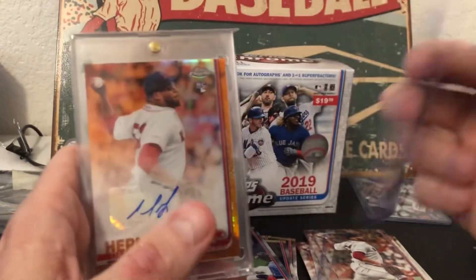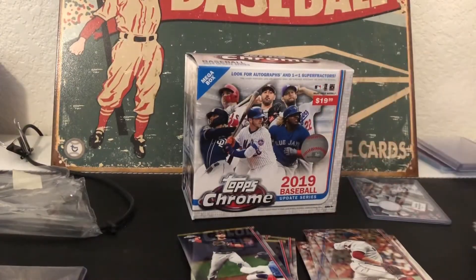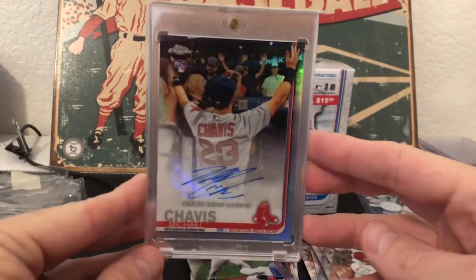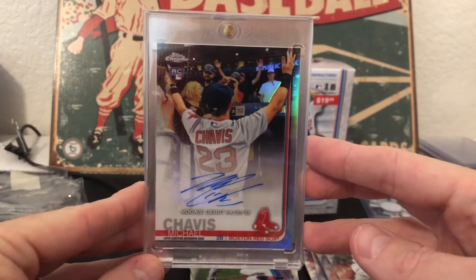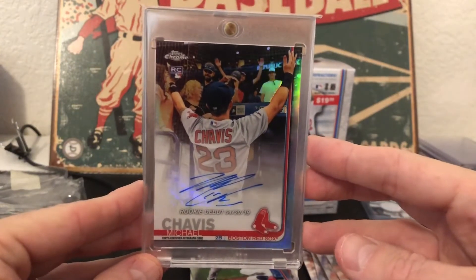All in all, I got three autos from those boxes: a Hernandez, the Hernandez orange, and Andrew Benintendi, which is awesome. I'm bummed I didn't get the Chavis, but what else did I add to the PC? Chavis base auto — just a base, but I was able to trade a few cards for it, so no money out of the pocket, which is always good. I'm really excited for that.